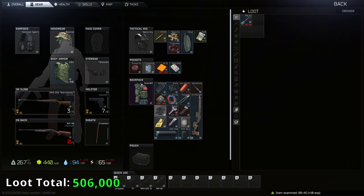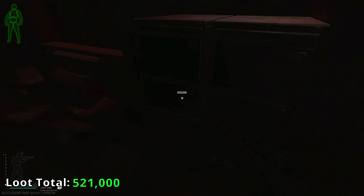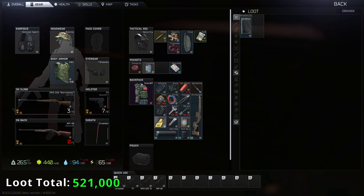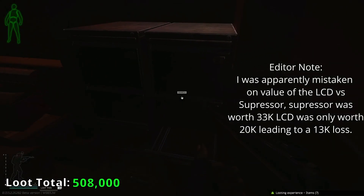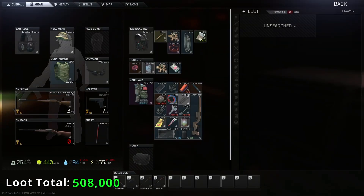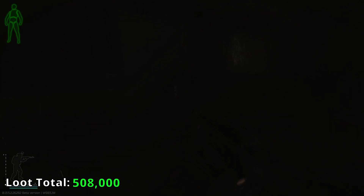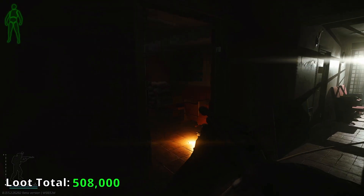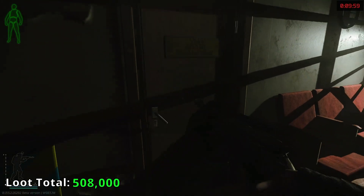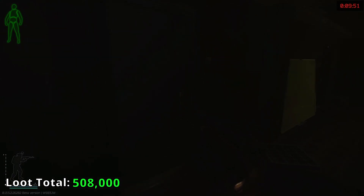We got RBAO — we're going to get rid of that. I believe RBAO is the tech building drop-down room. Now we're starting to get some value. I actually pick those up because they're used in the barter for Comtax. It saves you a little bit of money. When I do budget runs, I use Comtax; otherwise I like using Sordins.